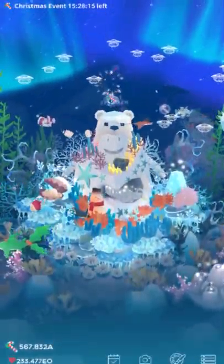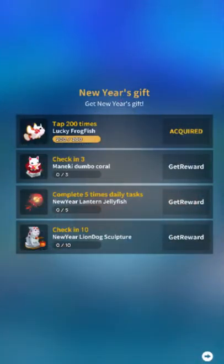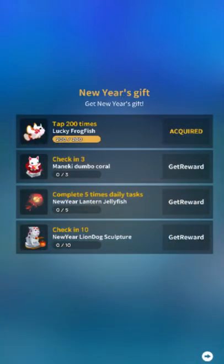There are two aspects to this update. Let's start with the most exciting one. There's a mini-event for New Year's. There are two fish and two expand decorations you can get. You can only get one of each, so that's a little unfortunate.